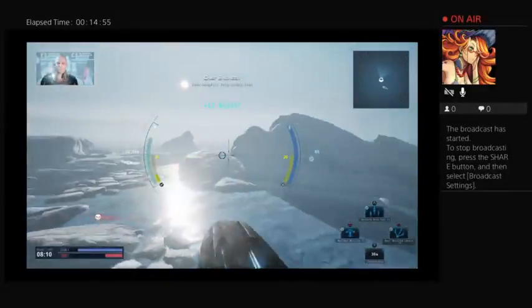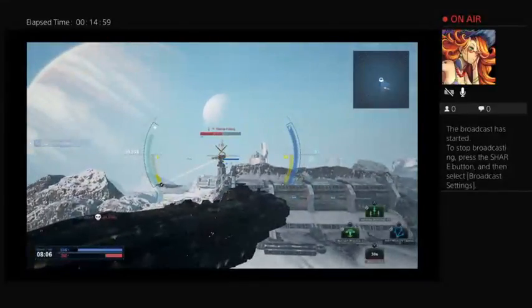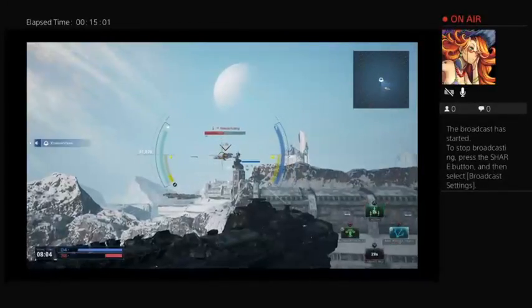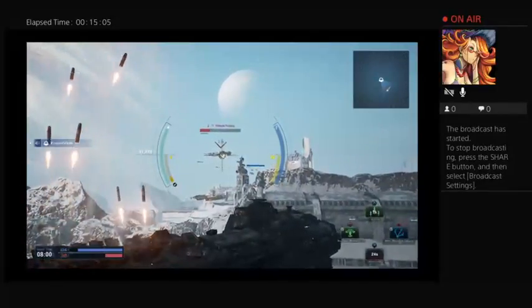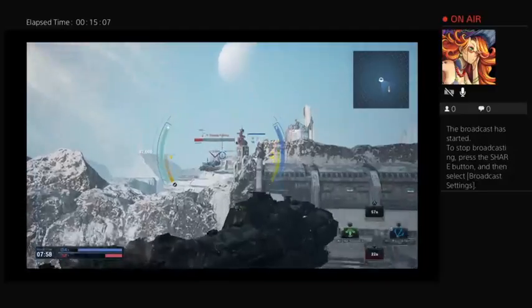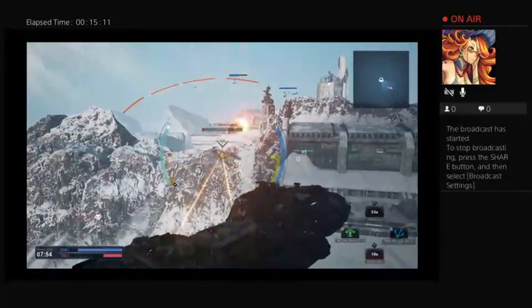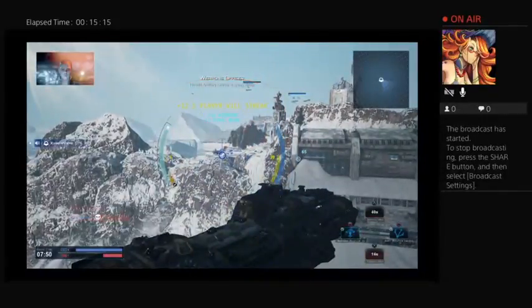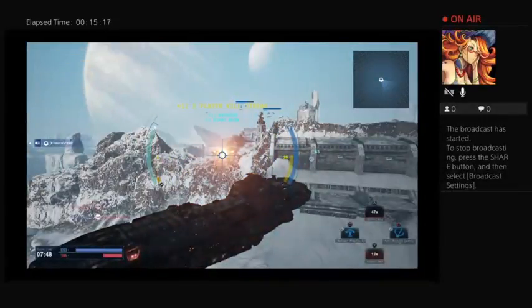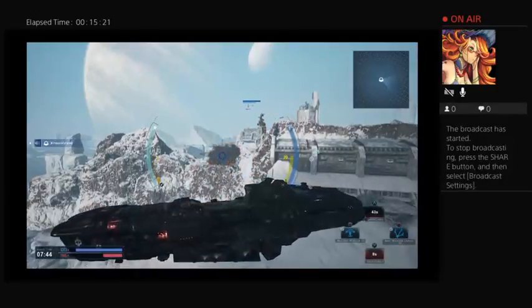Jump complete, jump cooling down. Vultures are locked, ready to launch. That is the first time I've seen someone just dive straight down to try to get rid of a missile lock.